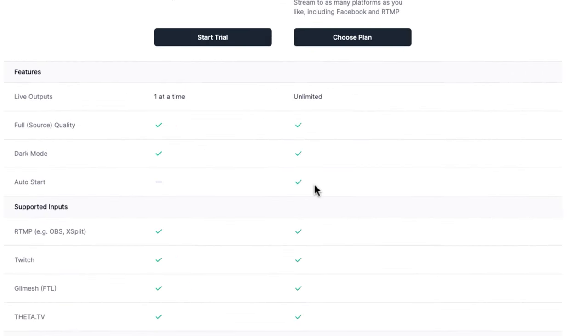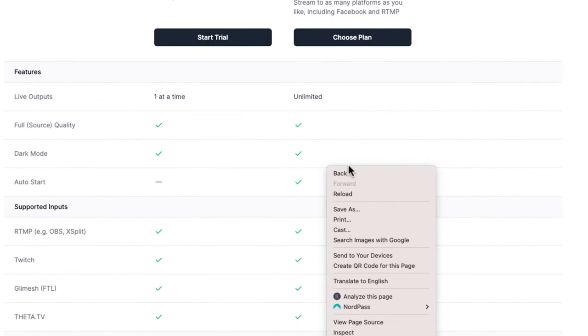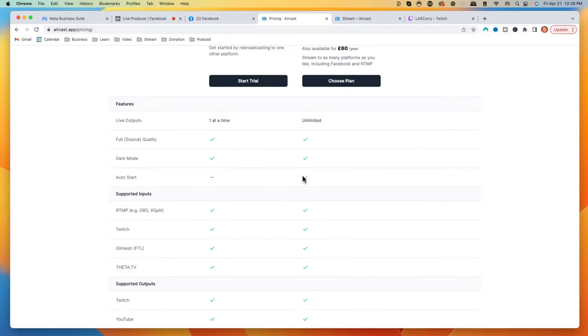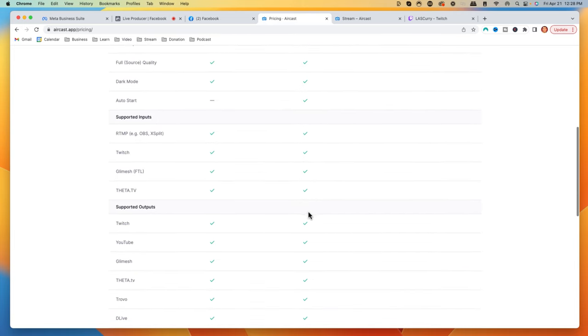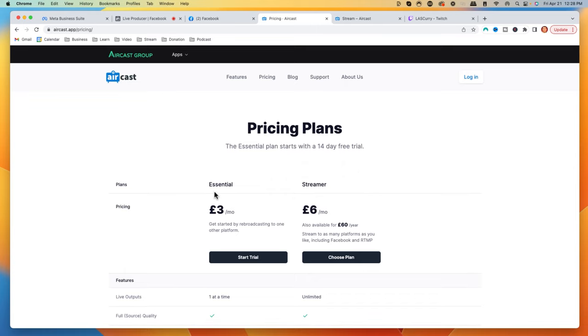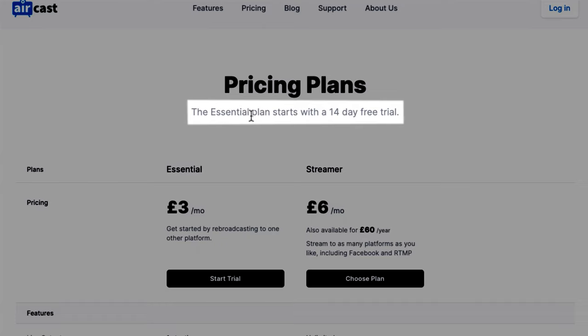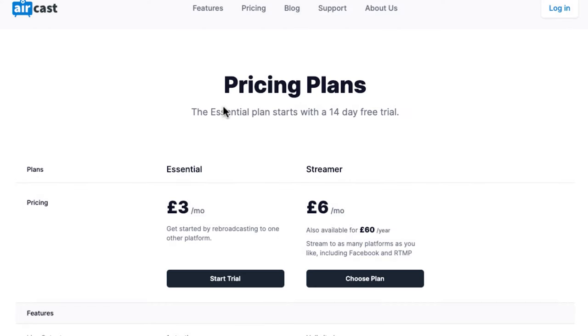This is going to allow you to auto start, which is why I recommend the Streamer plan — it's going to allow you to control everything from your PS5. Because once you go live on Twitch on your PS5, it's going to push it live to Facebook, allowing you to stream to multiple platforms. Select the plan you want; either way you're going to get a 14-day free trial to test it out and see if it's right for you.